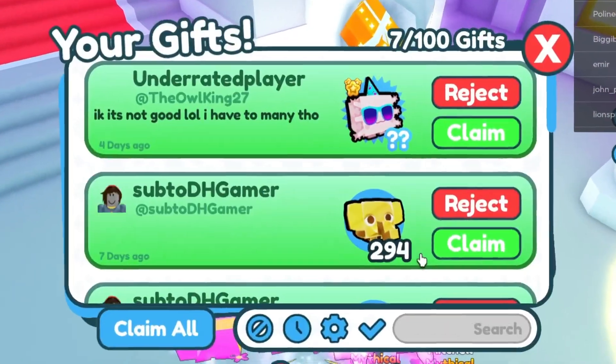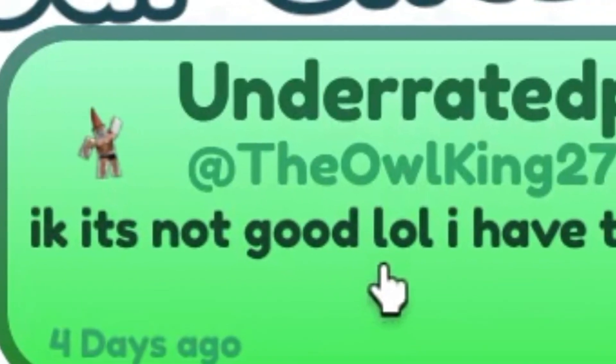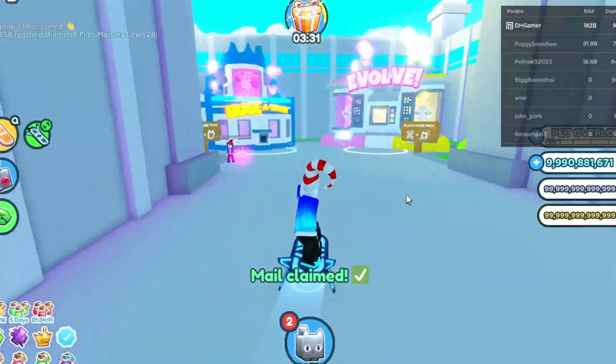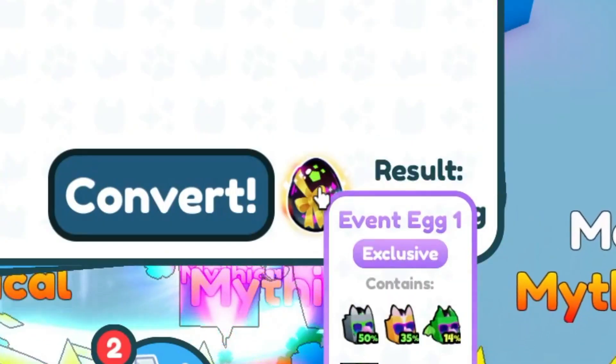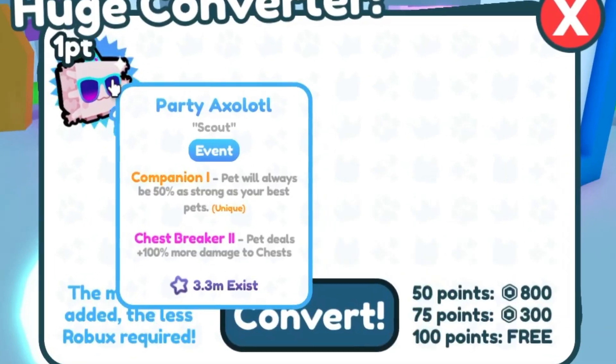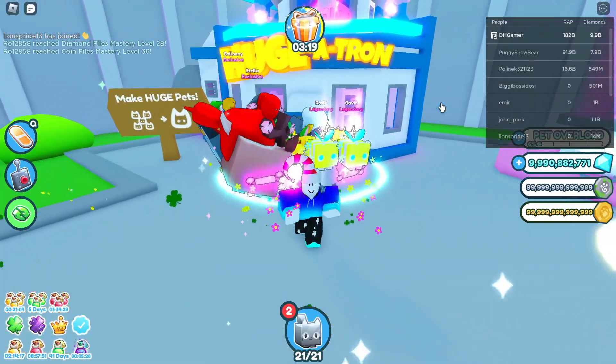Gift time — seven gifts. Thank you everyone who sent me a gift. Underrated player, not good. I have so many though. Thank you for the party axolotl. You can actually use the party axolotl in the Hugitron now — it's event egg one — except you have to get 100 points, or 50 points, but the robot thing doesn't actually work. Only for exclusives.